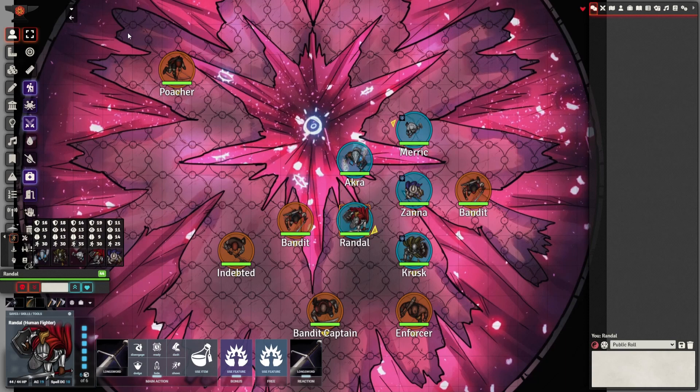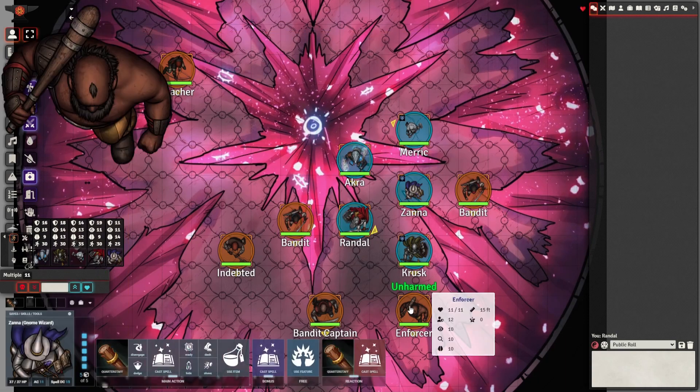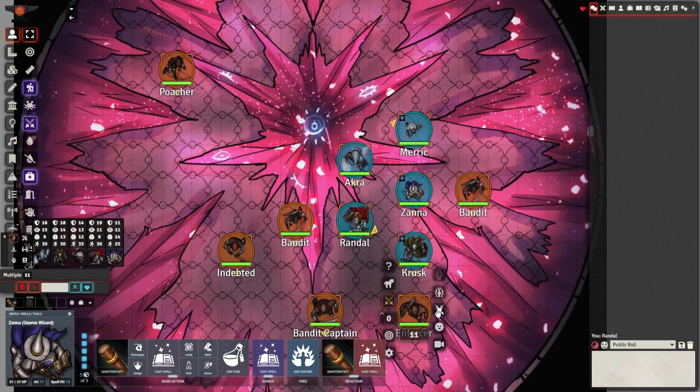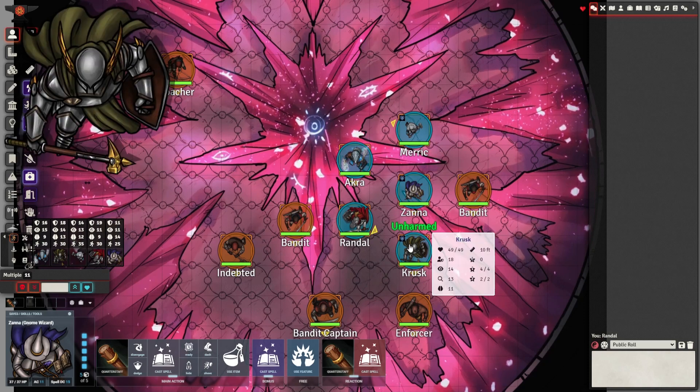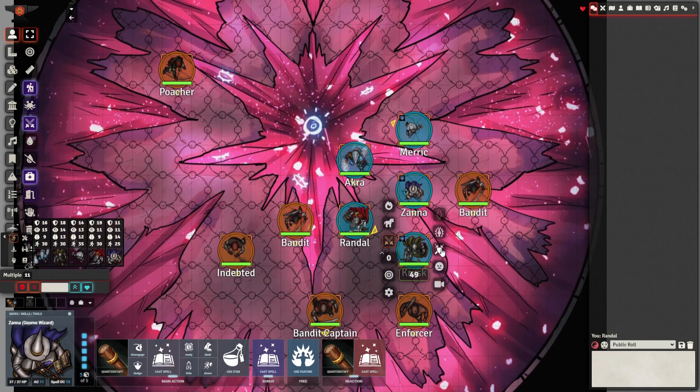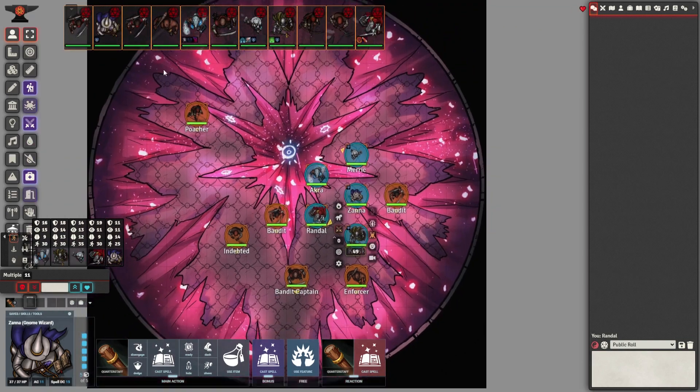Let's start from the beginning. The first thing you're going to do is roll initiative when your dungeon master requests it. Click on your token and press the sword and shield button. If you hover over it, it should say 'toggle combat state.' This will bring you onto the initiative tracker.